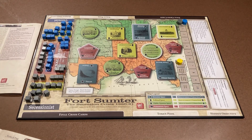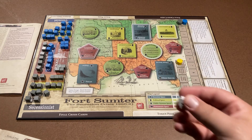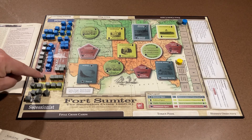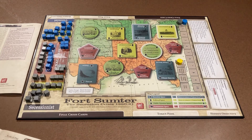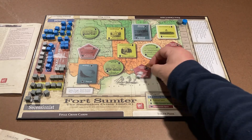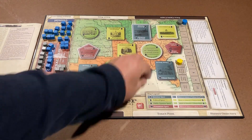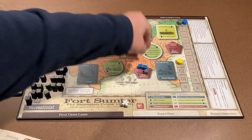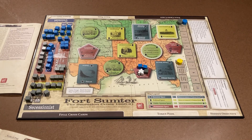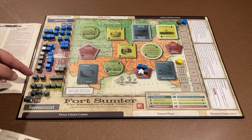The Peace Commissioner is a meeple played only by event, or when you enter the Tension track just before the Final Crisis. When played, you place him anywhere on the map. While he's there, no influence tokens can go in or out of that space. So if the Union has tokens in a region and plays the Peace Commissioner, they lock it down and there's nothing the Secessionists can do — you can't move tokens in or out until he's removed by entering the Tension zone or playing a card.